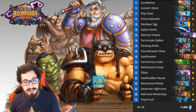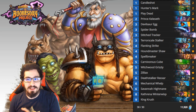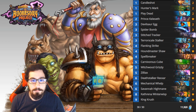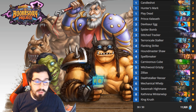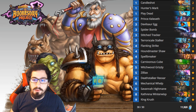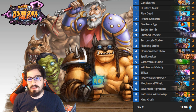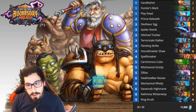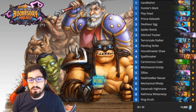For example, if you have a Mechanical Whelp or Savannah Highmane on the board, you Cube it and then Play Dead the Cube. You're not only going to summon two minions from the Play Dead of whatever the Cube ate, but whenever the Cube dies it summons two more. If you're summoning Savannah Highmanes or King Krushes, your opponent's probably going to die. The annoying part is the Cube is a Deathrattle, so even if they Twisting Nether, you still get what's left over.